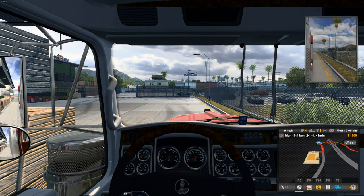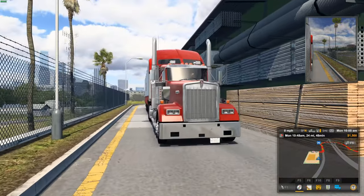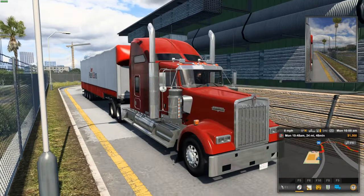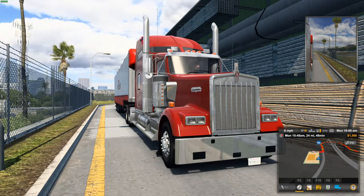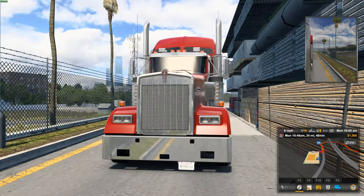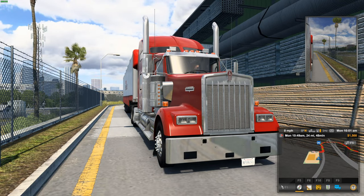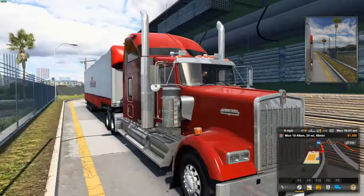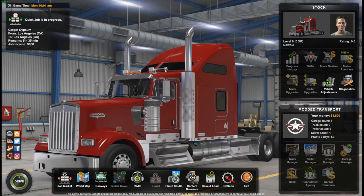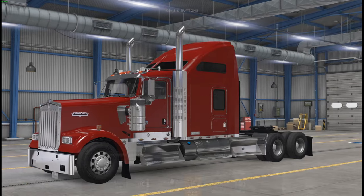So here we are, guys, in the truck. Let's take a look at it. Ironically enough, if you guys are some old school American Truck Simulator players, this is actually the new Kenworth. To all you new players, this is just a Kenworth. This is the remodel of the Kenworth W900, which has actually just been released today, being Thursday the 2nd of March. This is what we're pretty much looking at right here. We've got a nice little tri-axle trailer on. First things first, I'm going to go into my settings and change some of my key bindings.